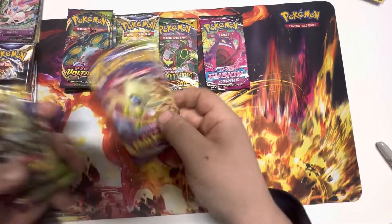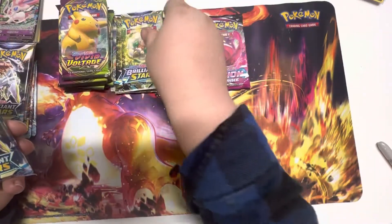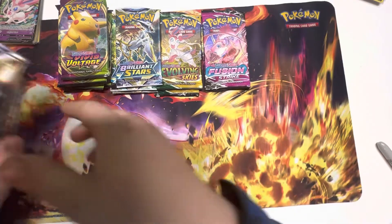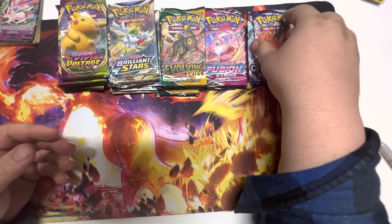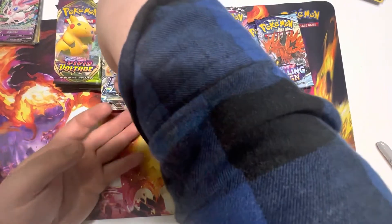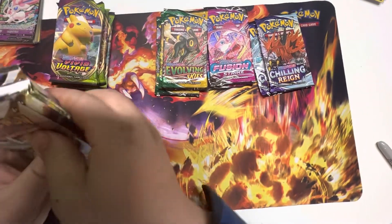In the second box we have two more Vivid Voltage, three more Vivid Voltage, two more Brilliant Stars, one Evolving Skies, and one Fusion Strike. In the third box we have Brilliant Stars, Evolving Skies, and two Chilling Reign to switch it up. So today's video you're going to see two Chilling Reign, two Fusion Strike, three Evolving Skies, six Brilliant Stars, and six Vivid Voltage.